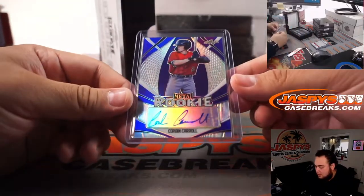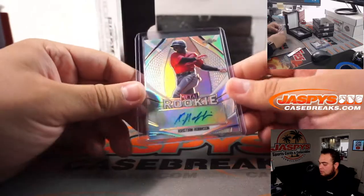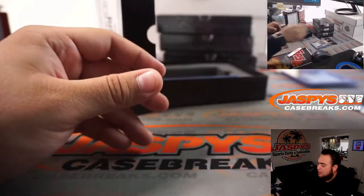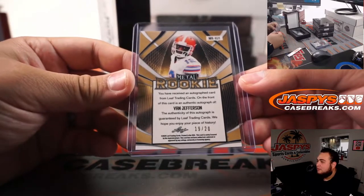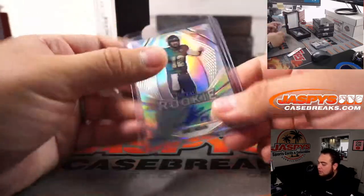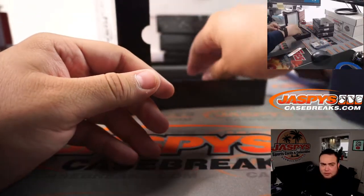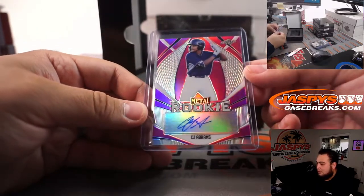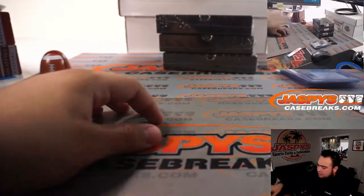First one out of the next box, we got Corbin Carroll, 11 out of 20. We have a Christian Robinson — a lot of these guys are baseball prospects — 28 out of 50. We have a Van Jefferson; I always like Van Jefferson's autograph, that is 19 out of 20. We have a James Morgan, 50 out of 50. And CJ Abrams, 11 out of 15.